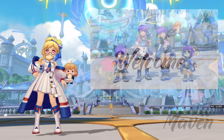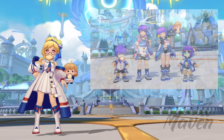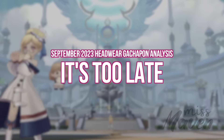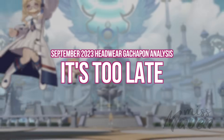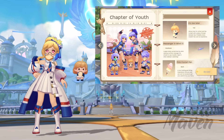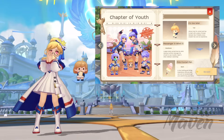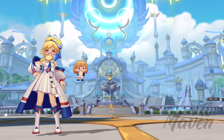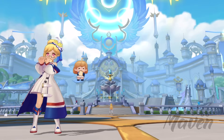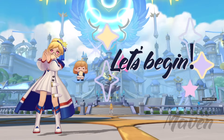Hi guys, welcome! The Chapter of Youth Limited Edition Headwear Gacha Pawn series has finally arrived. In this video we'll take a closer look at the brand new It's Too Late tail item, which is the SSR purple quality headwear from this new gacha pool. We'll give an in-depth testing and comparison of its performance versus the current best-in-slot options. Hopefully this video can help you decide on whether or not it's worth investing in this new gacha item. Without further ado, let's begin.